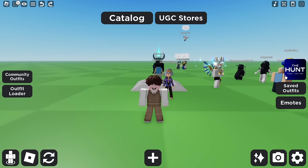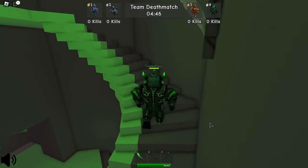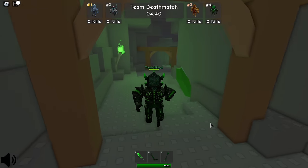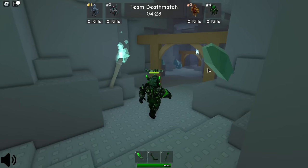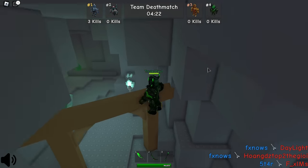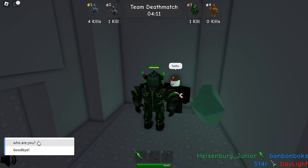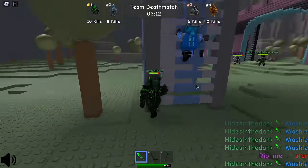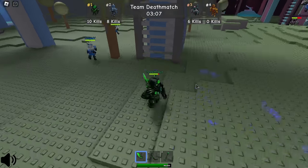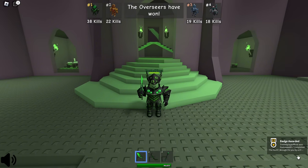Join this game. Click the hunt icon and play the event. I highly recommend selecting the green team. Follow where I go — go to this secret place and talk to this NPC. You will get the extra badge. Now to get the hunt badge you will need to win. You can obtain the hunt badge if your team wins. The match is over — as you can see we won, and there you go, you get the hunt badge.